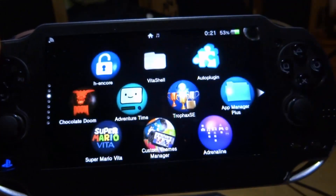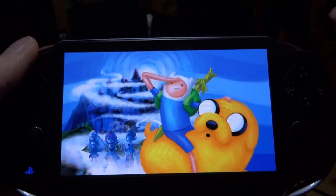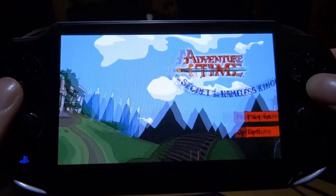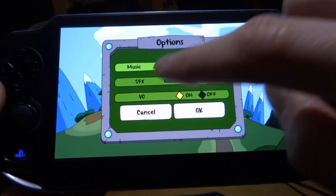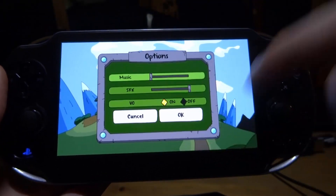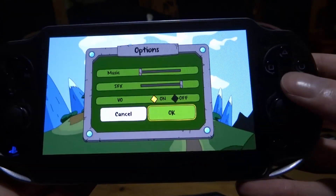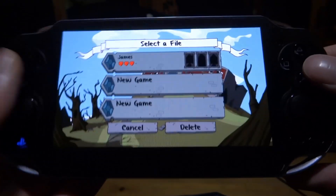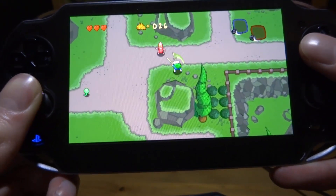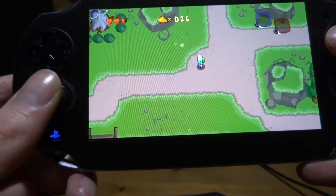From here you can pretty much just launch anything you want - Adventure Time, let's go for it. You can play any game while you're listening to your music. Keep in mind the game's own music will also be playing, so if there's an options menu you can turn the game music down while keeping sound effects on. And there you go - listening to your tune and playing games at the same time. This is really nice, I've been waiting for this.